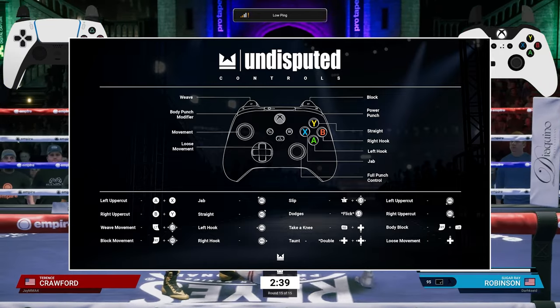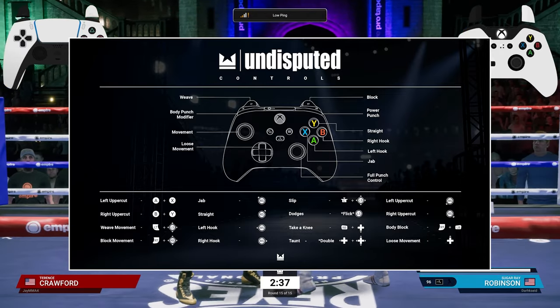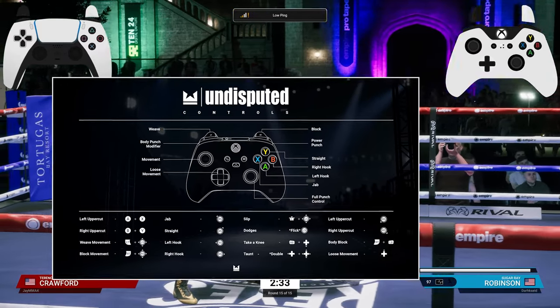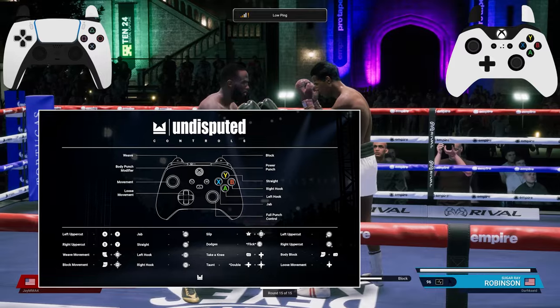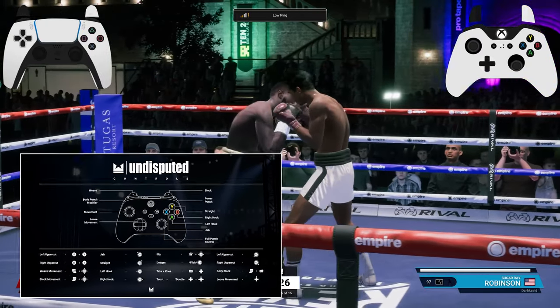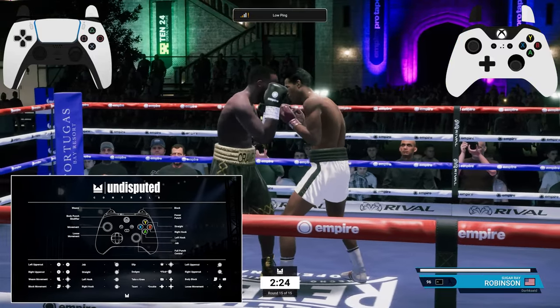First things first — blocking your head, which is very basic. You're going to use the back trigger, not the bumper, but the trigger. Just hold the back trigger to block high. If you want to block low, stick down and you'll be able to block low as well. That's one defensive tool you have right there.